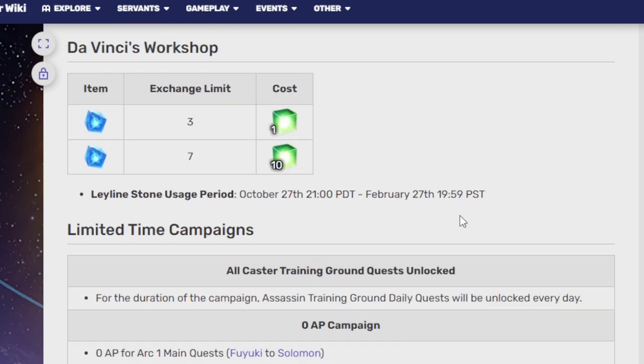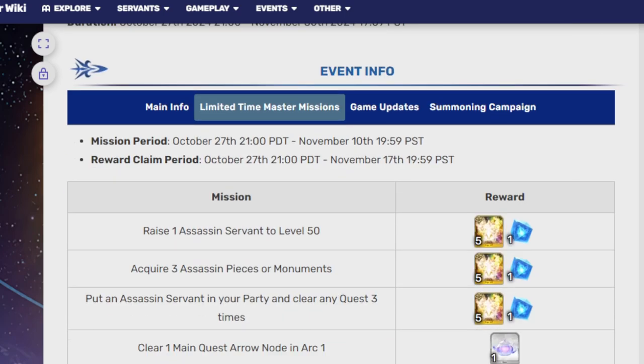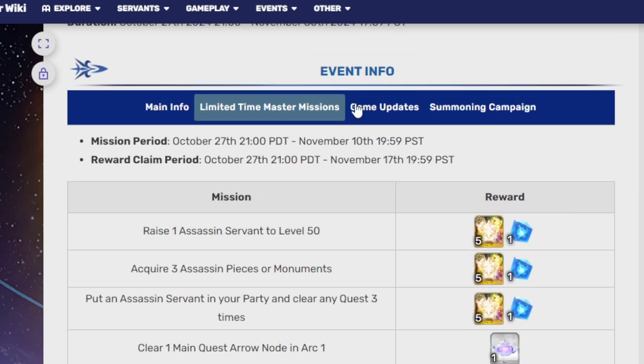You're just going to have to endure this for one special video. The limited missions are as follows: you need to raise your Assassins, acquire their pieces and monuments, and put them in your party. You also need to clear main quest nodes to get some of these little pots, but if you've finished everything they kind of just give them to you. You get at least 2 quartz with these, which is pretty good.